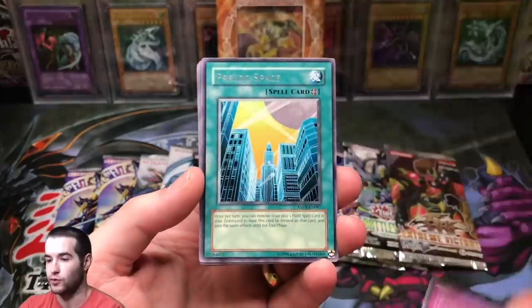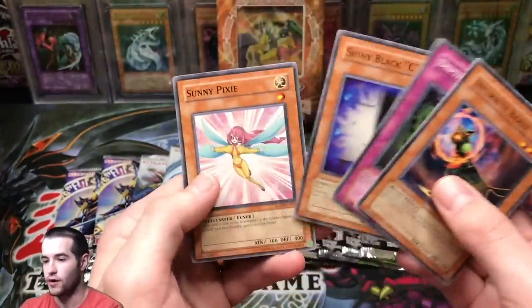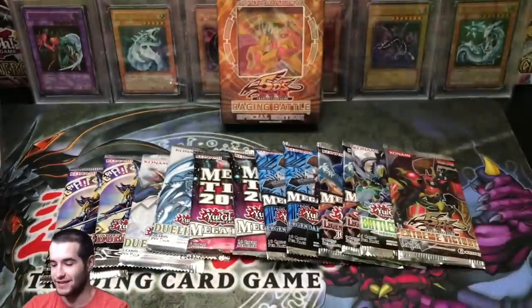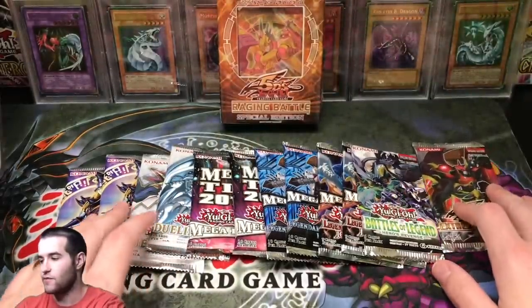We're starting off hot with Ancient Prophecy. Let's see if we can pull an epic ghost rare. Every pack in Yu-Gi-Oh for the 10k is going to be awesome. We got just a rare on that one — Shiny Black Sea. That just sounds kind of odd. Alright, we're going to save that one for later.